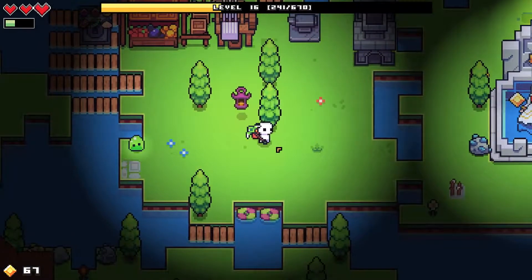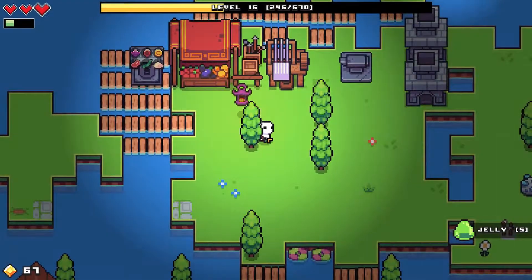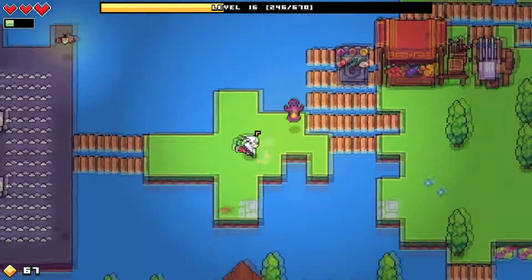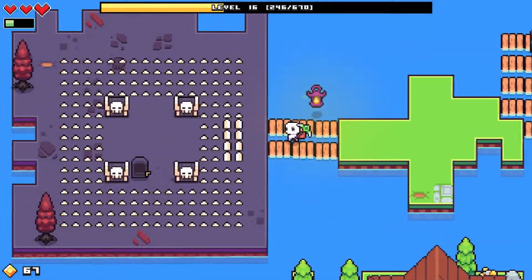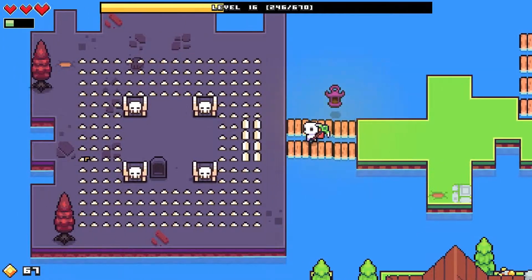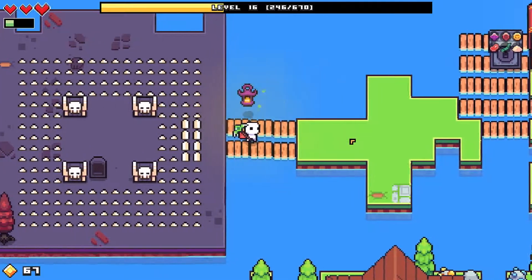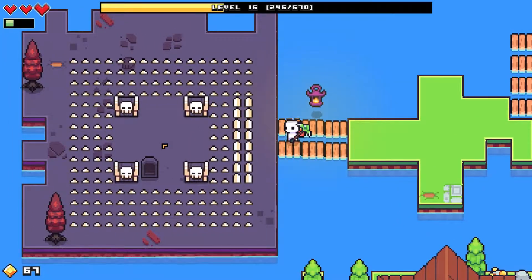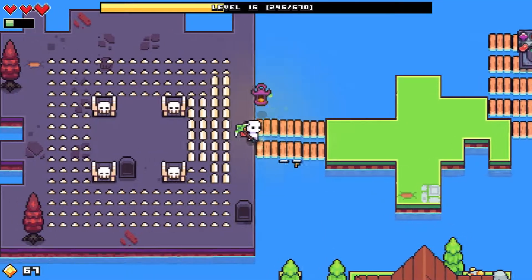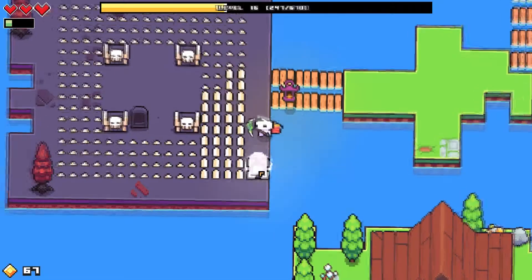Hey guys, I'm Dot and welcome back to Forager. My notes say this island over here — the spikes do three hearts of damage. So I read that either we can try rolling over it and just healing, or there's a tomb or something that will give you something to destroy them. I think we'll wait until we've got four hearts of damage, and then we can take the three hearts and be okay.